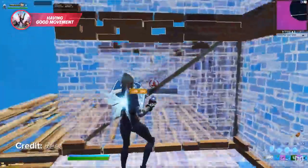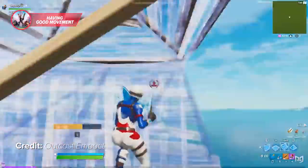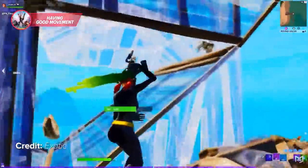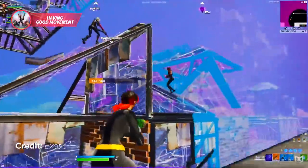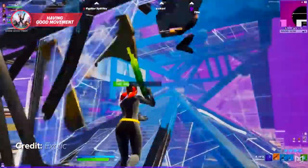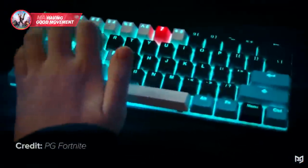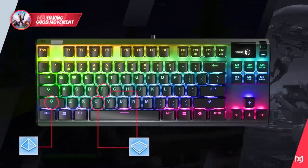Being able to move freely left to right while building, editing, and piece controlling is essential for close-range fights. This is achieved by having good keybinds where you don't have to take your fingers off WASD. For example, having your edit key on Shift instead of something like G is a very good keybind because it means you're able to edit while simultaneously moving in any direction. If you're still confused and want to know how to improve your in-game keybinds, we've got a video right here that can help you improve your keybind efficiency and become a master at keeping momentum in close quarters gunfights.